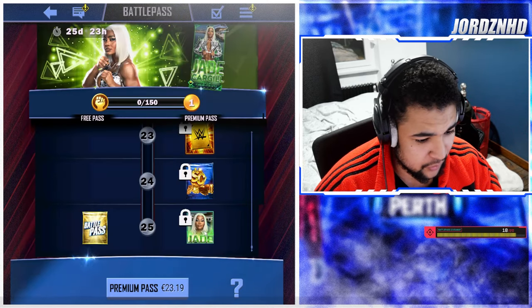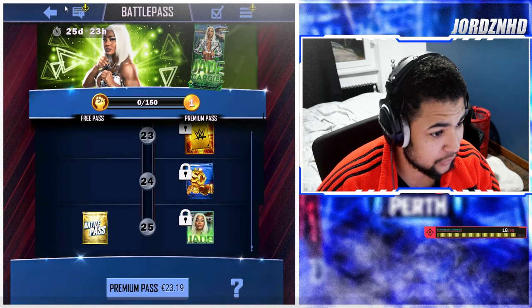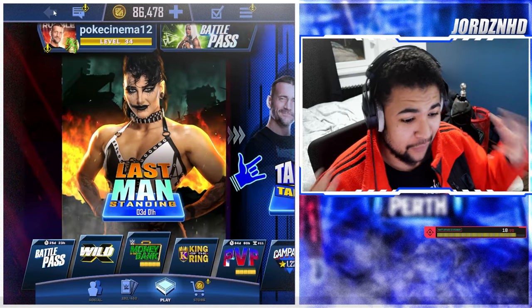Level 25 you get a gold pack up to Rumble and then the Jade Cargill card for a pro — if you buy the battle pass you get the pro. All in all that is looking super awesome, I cannot wait to get my hands on this card — it's going to be an awesome card to have.